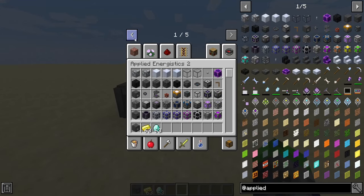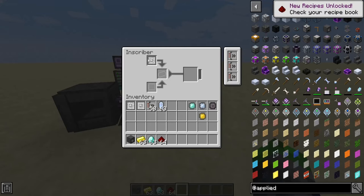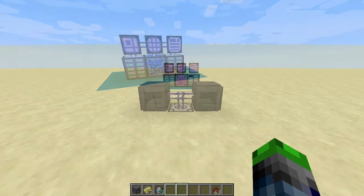You'll also need to get some redstone. We grab some redstone here just like so, take out the printed circuits, and to make a processor you just combine these all in the inscriber. And ta-da — logic processor. This is what we need to make some of the other components.